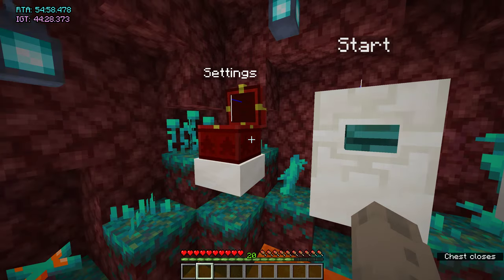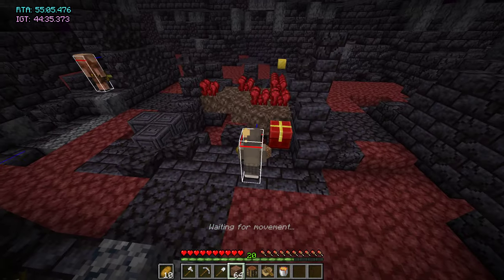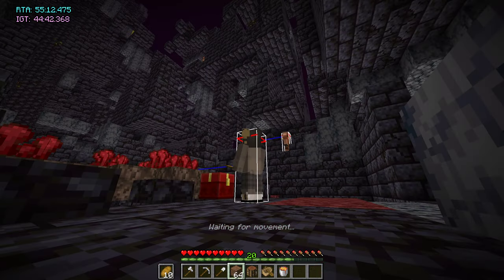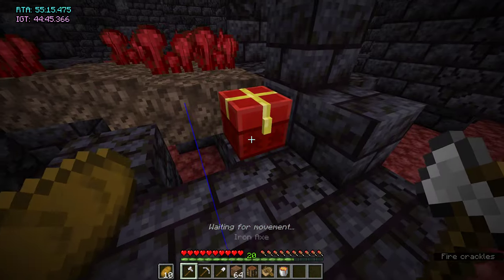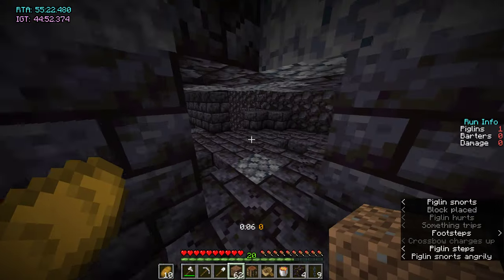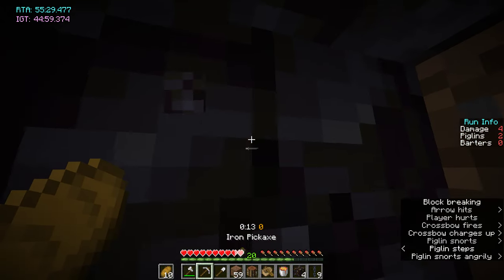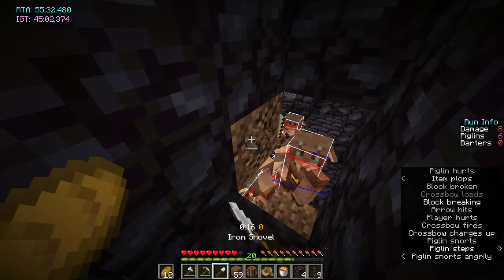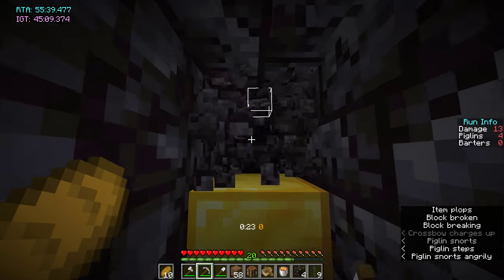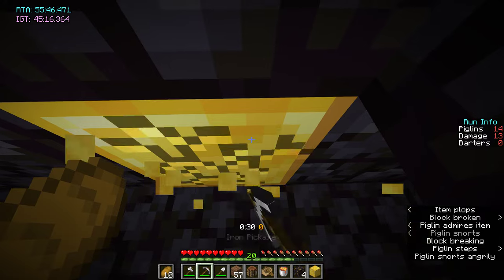Next I'll do housing. You can differentiate housing from stables by the soul sand in the middle; housing has two towers, stables has three. Start this route by breaking the chest in the middle so all the piglins aggro you, then head towards the tall tower, get up next to the chest, block the pigs off, dig up, break the block, go into the whole thing, dig down three blocks, then two forward, and get the first gold block. That's where your pigs are going to go.